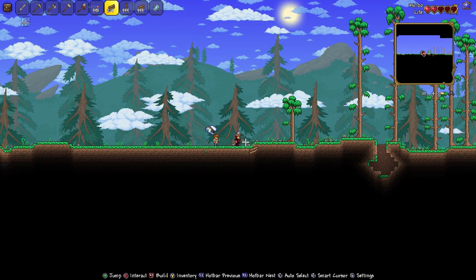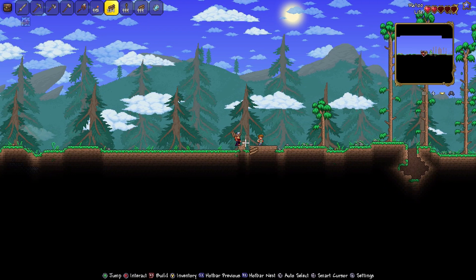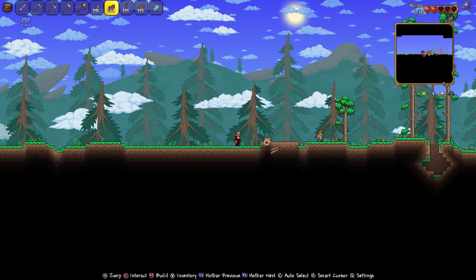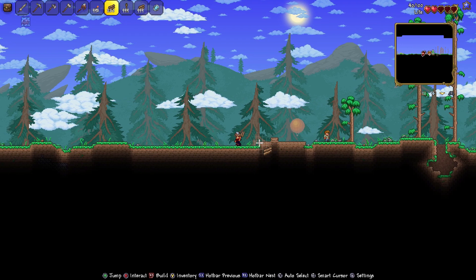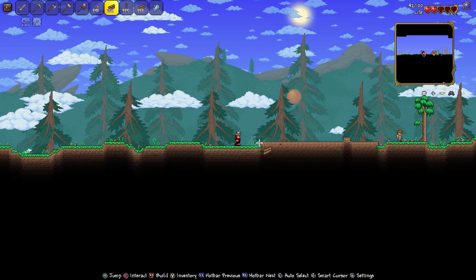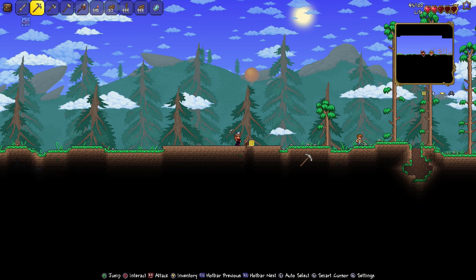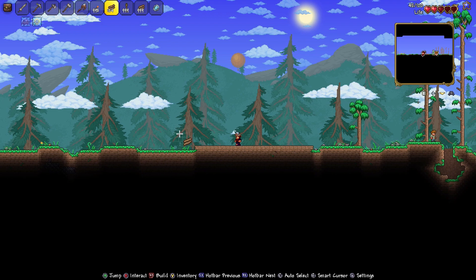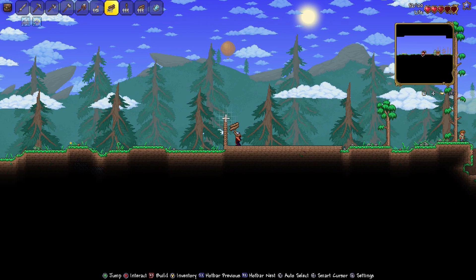We've got this nice little area here that we started at. I'm going to go ahead and build a house as soon as our guide gets out of the way. You can switch between the auto placement and not by pushing in the right stick on Xbox. Not sure what all the controls are for PlayStation, so you're just going to have to keep an eye on the bottom of your screen.